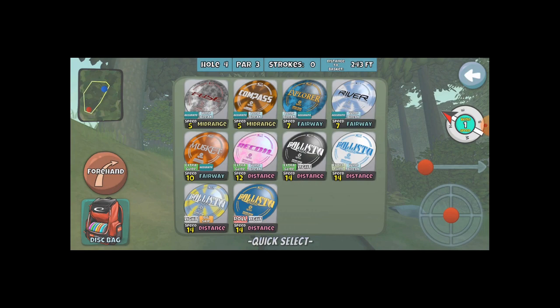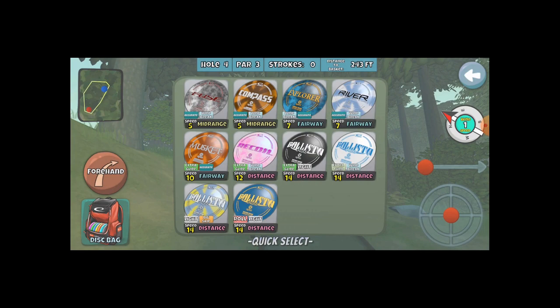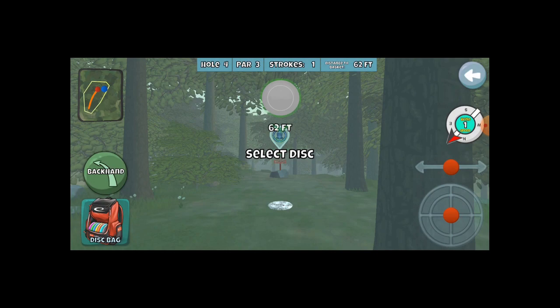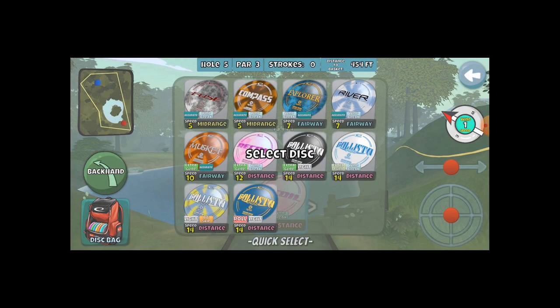For hole four, I'm just kind of sliding over and giving as much fade as I can. With the wind I've got, I'm going to use the Musket — just try and get around some of these trees. Instead, I clip the trees solid, but that's in an open shot at 62 feet. You have to throw this one a little bit more firm because it's on a rock, so it's a slightly elevated basket. But so far, so good.